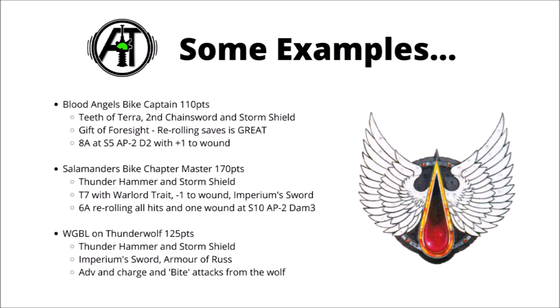Finally, for a fairly cheap build, a Wolf Guard Battle Leader on Thunderwolf — he's 125 points, armed with a Thunder Hammer and Storm Shield, taking the Imperium Sword and Armour of Russ. He'll still be hitting on 2s due to the Space Wolves' Chapter Tactic, getting exploding 6s in their Doctrine, and will essentially have a 1+ save between the Armour of Russ and the Storm Shield, though of course wounds always fail. As a Lieutenant equivalent he has one less Thunder Hammer attack, but gets the additional bite attacks from the wolf to help him deal with hordes.